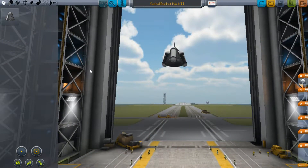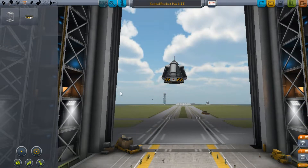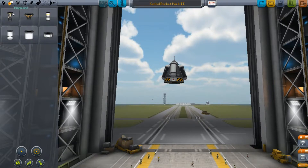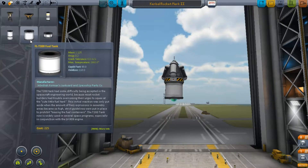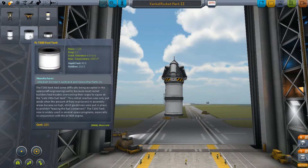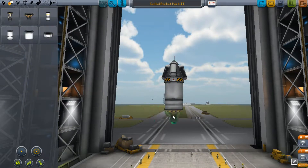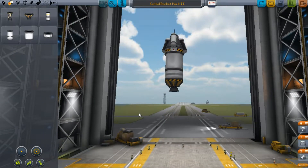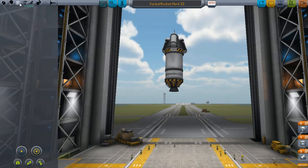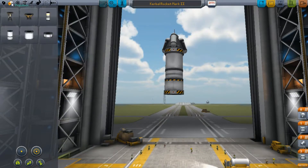I'm going to take all this crap off the ship because last time I needed a coupler right there. These fuel tanks hold 90 each — it's the same. So that's my orbiting fuel, and there's a coupler right there, and now we need more fuel.